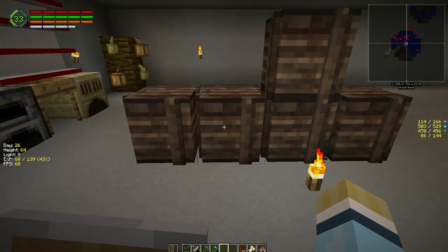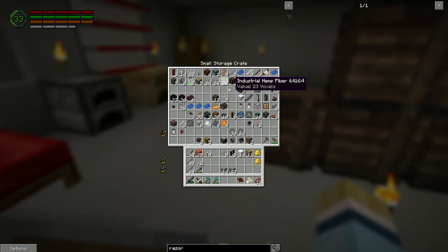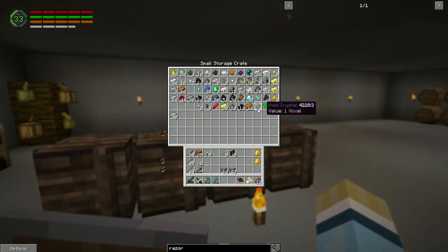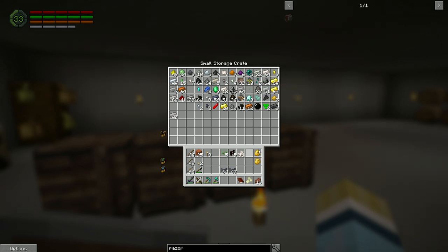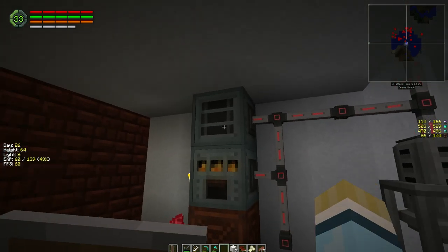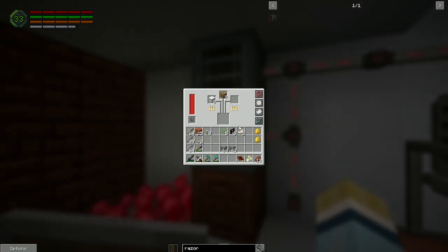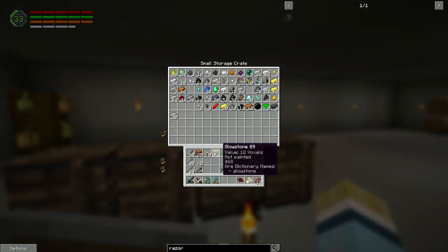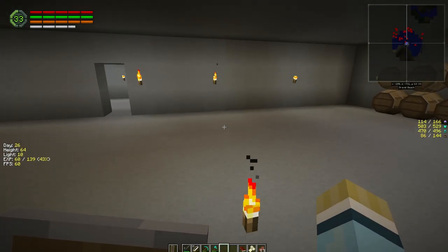I've got enough industrial hemp here - we almost have enough for a third windmill, so I left some of it growing. We need to pick up some dirt today. The first thing I want to do is make some glowing glass. Well, I can only make two more. Let's make some glowing glass - we can take out one of these now.